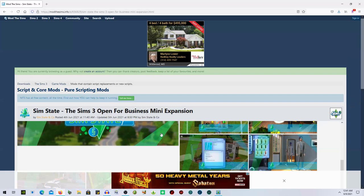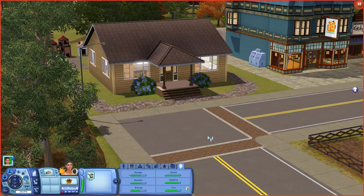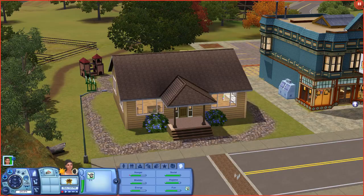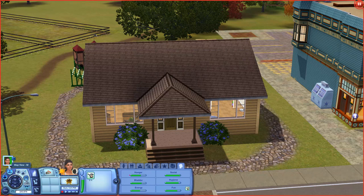I'm going to jump into game - I have already built my store. We're in Appaloosa Plains and this is my store. I suck at building and decorating - I literally threw this together really quickly, that's why there's barely any decorations outside other than two bushes. I really wanted to get into the gameplay and check out this mod. I created a pet store because I love animals.